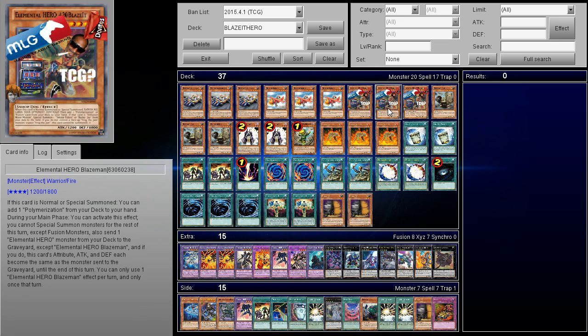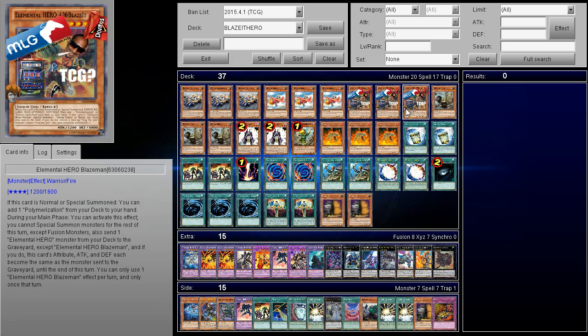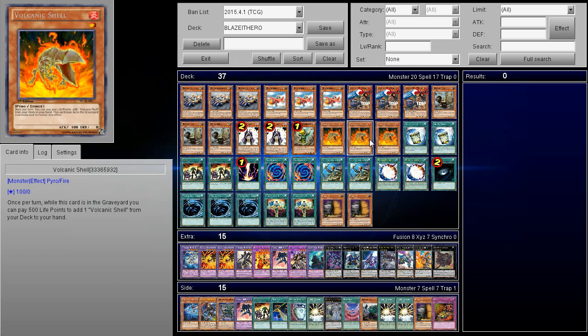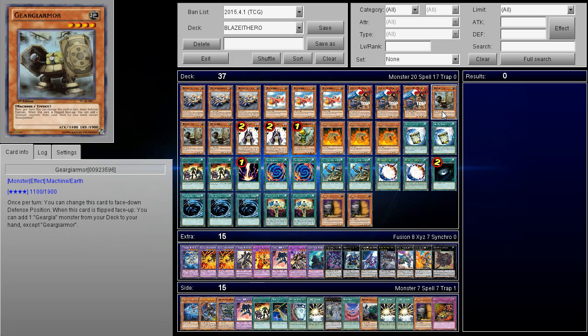You basically just want 420 Blaze It because you want that ability to add Polymerization — you're going to get Poly for free, and in addition once you use Polymerization with Volcanic Shell you have free Pyros for days. If you draw it it's not too bad. One thing I do want to mention: I know it says it's Snoop Dogg, but it's actually a Warrior type — so he does not count as Pyro. If he did count as Pyro he'd be a thousand times better and the deck would be so much more consistent. It's pretty easy to pull off an OTK; as long as your opponent has no back row you can just burn them with Blaze Phoenix.